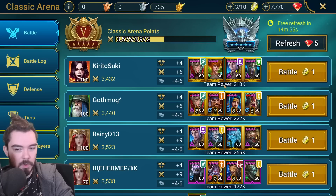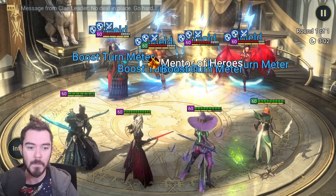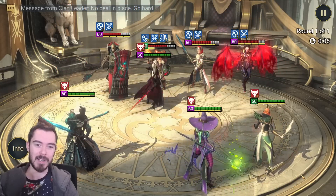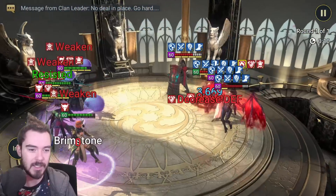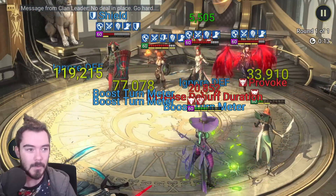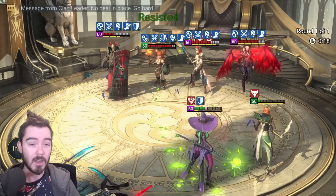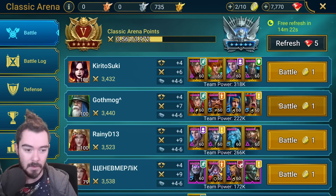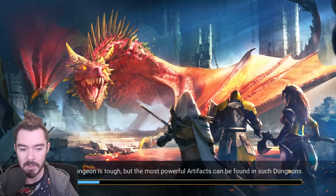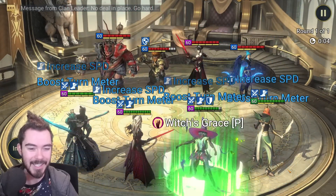These are both pretty typical speed teams, so in this situation speed versus speed you just need to outspeed them. In this case they outspeed us - that guy's got a pretty quick Arbiter, faster than 359. My solution is I basically never run a speed team against a speed team. I've been playing for over two years now and people who have been playing longer or buying packs can be faster. I never run speed versus speed - it's just not worth the risk of losing. I just use Stone Skin.